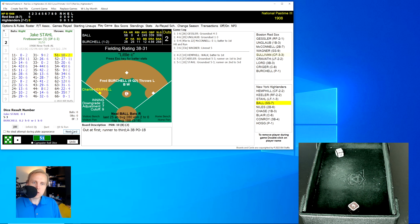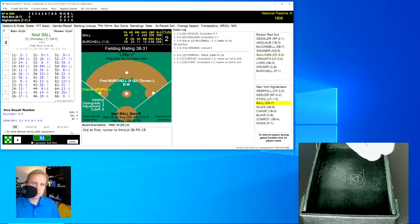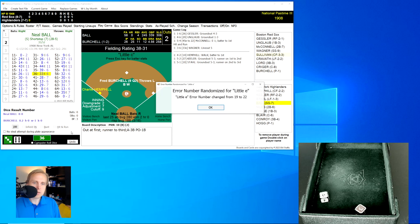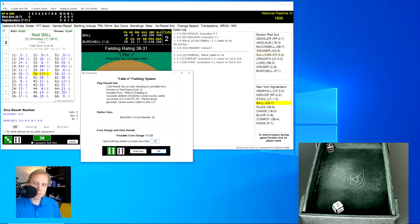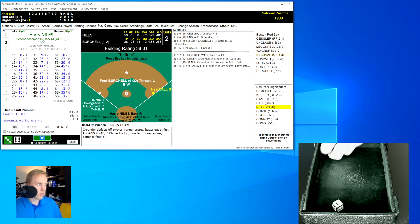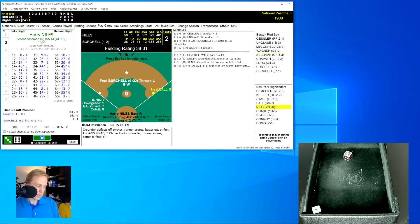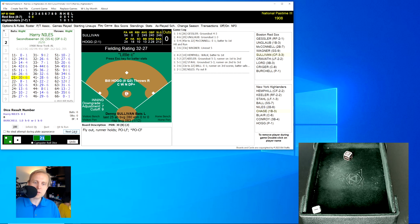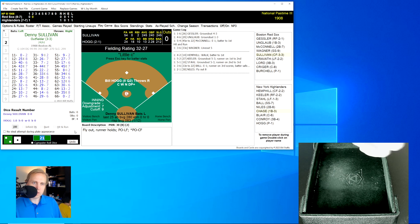Jake Stahl rolls a 51 for a 10 — another ground ball over to third base, Lorde throwing to first for the out. Two away, and Neil Ball rolls a 36 for a 33. The little E roll is a 22, within the range — an error on the pitcher. Burchell boots it, Ball ends up at first base, and it's a 1-0 game in favor of the Highlanders. Harry Niles rolls a 21 for a 30 — a fly ball to Sullivan in center field for the third out.